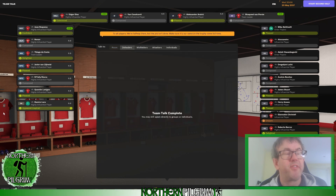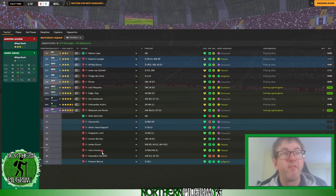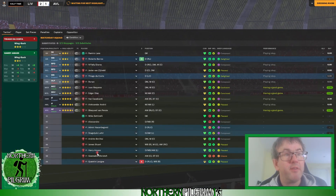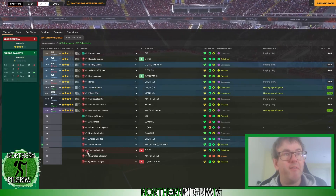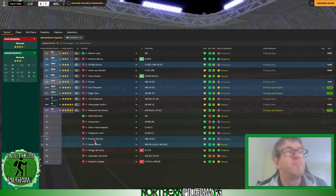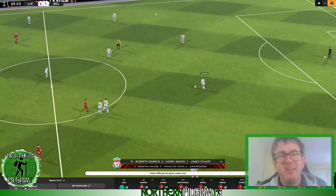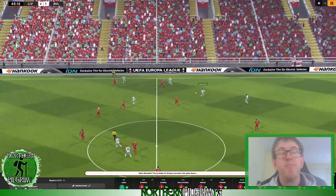Halfway there but the job's not done. I'm looking at three changes at half-time: Levine for Barros, Da Costa for Amas, and Requena for James Stewart. We've got two more subs remaining after this. If nothing untoward happens, Cavalcanti will be the next to come off, but not yet.